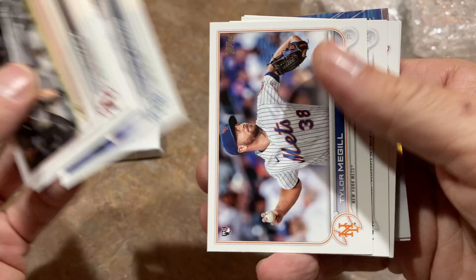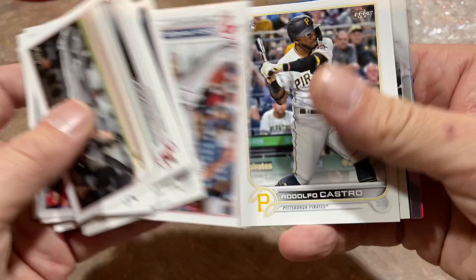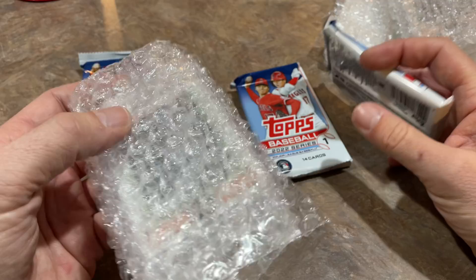There's Josh Reddick diving full out at home plate. Tyler Glasnow is in there — I'm looking for big things from him this year. There's Lars Nootbaar — a name I'll never be able to forget. Zach Wheeler's in there. Rodolfo Castro. Let's see if we can find the Wander base card. We have a Chrome Ronald Acuña Jr. right there — Stars of MLB. And there's Gerrit Cole as the last one. So we've got two packs left.